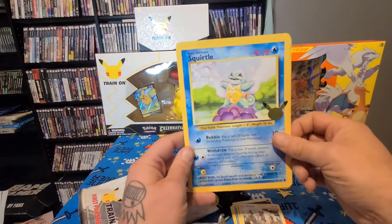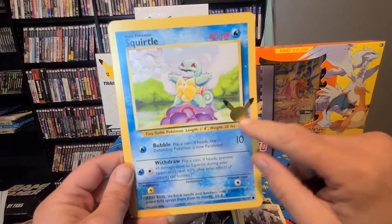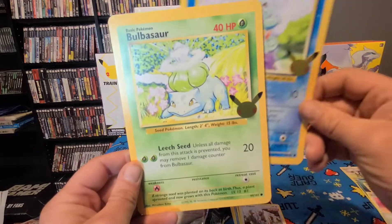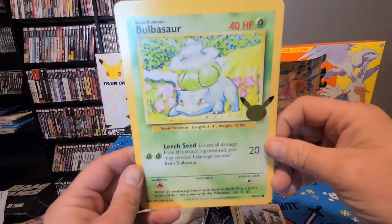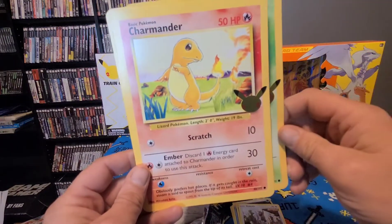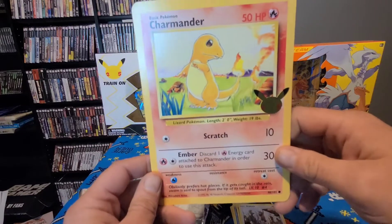Nice — Squirtle! That's a cool card, that's a real cool card. It's got the celebration symbol right here because these are put out for celebrations. We've got the Squirtle, we've got a Bulbasaur — very cool, very nice enlarged card. And this is what I wanted — we got the Charmander! Hell yeah, that's a classic card right there, that's awesome.